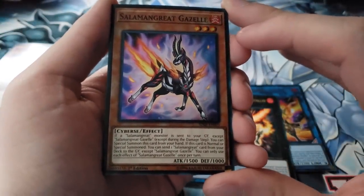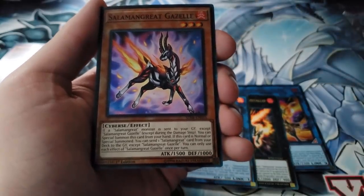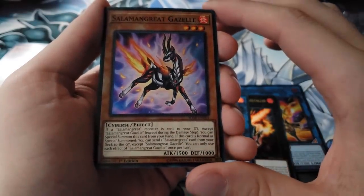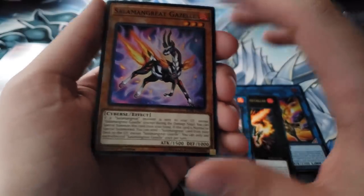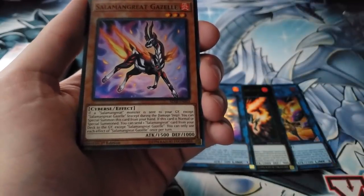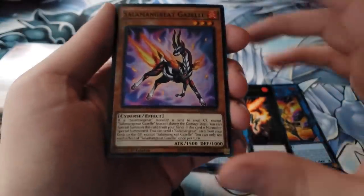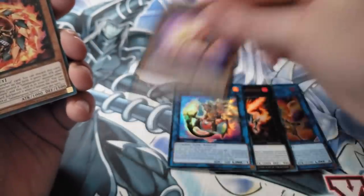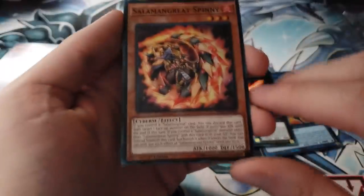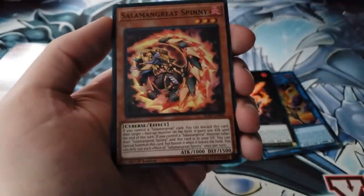The main staple three-of for the deck is Salamangreat Gazelle. If a Salamangreat monster is sent to the graveyard, except during the damage step, you can special summon this card from your hand. If this card is normal or special summoned, you can send a Salamangreat card from your deck to the graveyard except Gazelle. The rare card from Savage Strike can add spells and traps back from your graveyard to your hand, so you often send the counter trap and immediately add it back.